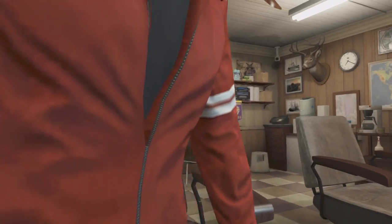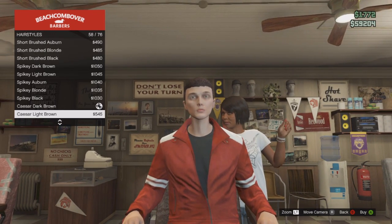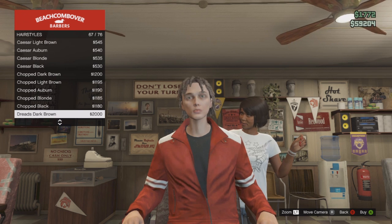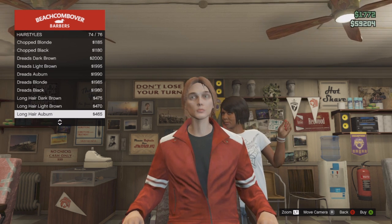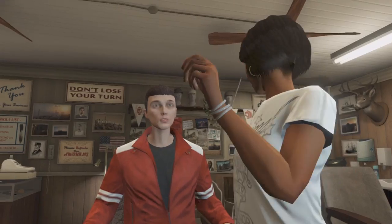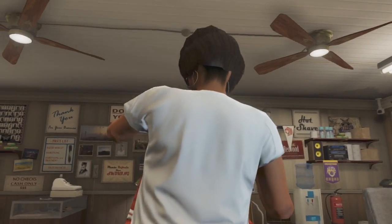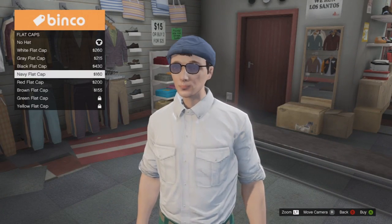The first thing you want to do is go to the barber. We want to style the hair according to our character. The hairstyle I picked for this video is if you go all the way to the bottom and pick the long haircut. You can use brown, but I used black because in the cartoon it kind of looks more black, though I think it's supposed to be brown. That is the haircut you want to pick. No facial hair or anything.